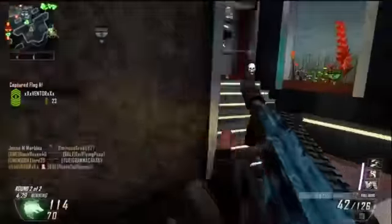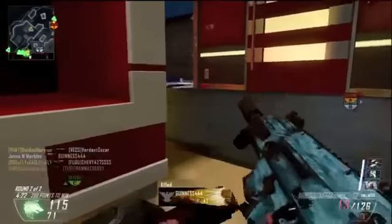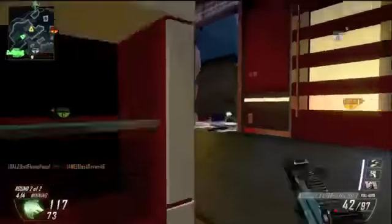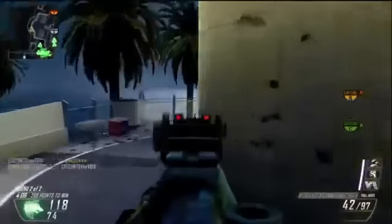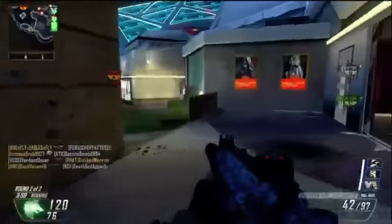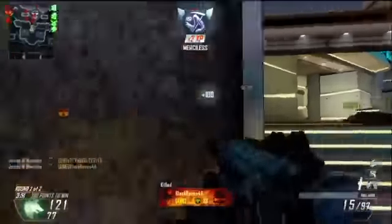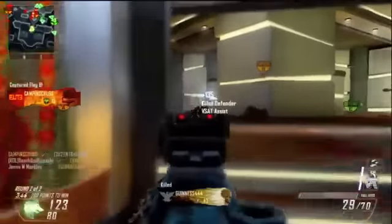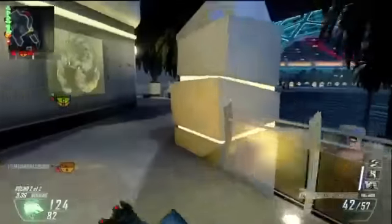I didn't die, got out safely and picked up my next set of streaks. I always seem to die right after getting my Blackbird because I just freak out and start rushing. I need to play more calmly once I get a Blackbird. In this game you can't really rely on just gun skill because sometimes the connection screws you. Also, once you die you don't get the assist points from your Blackbird anymore, which I think is stupid — you should get them even if you die.